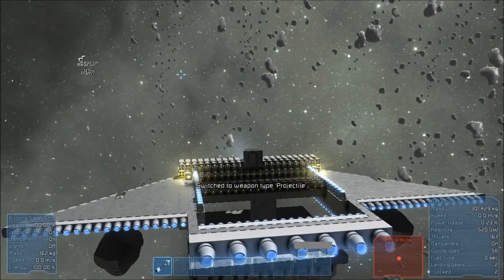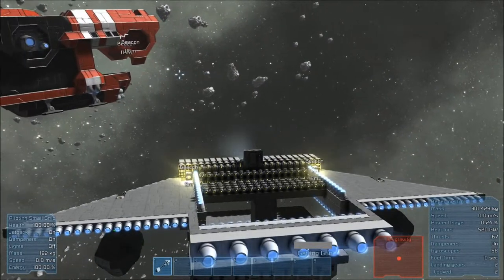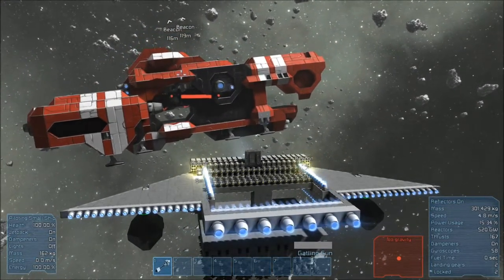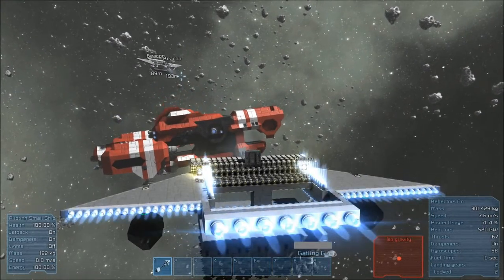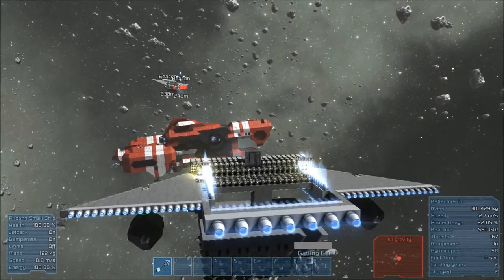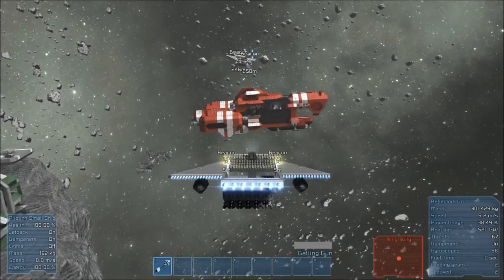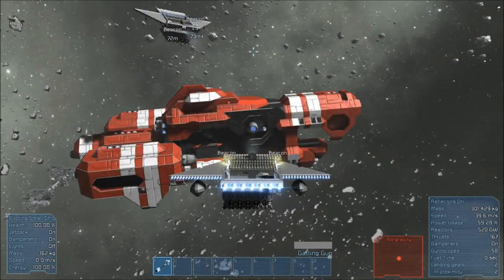Machine guns on - I'm going to turn slower this time so the bomb doesn't get ripped off. Facing the ship, we're going to go up and back to get some speed and a good angle of attack. This way we don't break off the bombs. I think that's far enough. This ship, even though it's so heavy, flies quite fast.